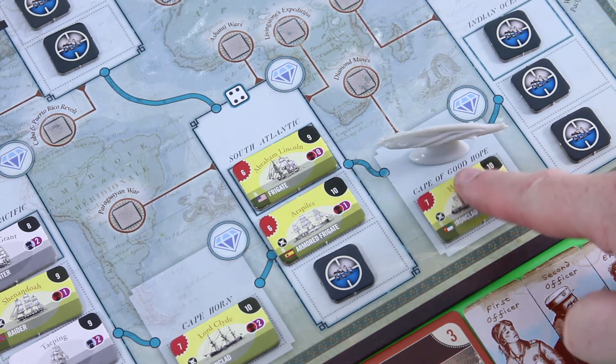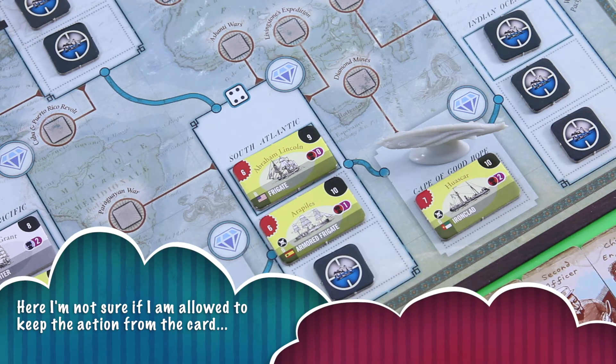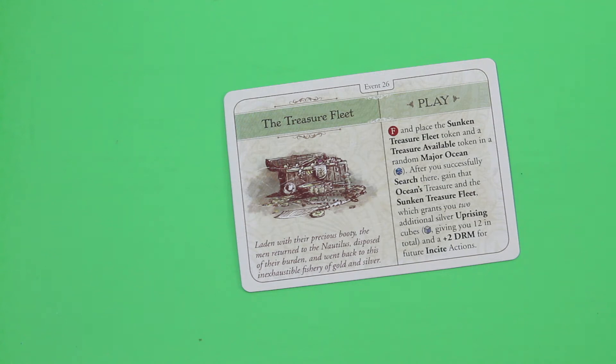I will not continue fighting that warship — the risk is simply too high. We could damage our ship and crew badly. I'll call it this round. We still have one action left but I'll keep it for the next round. Next card: 'The Treasure Fleet.' Fail and place the sunken treasure fleet token and a treasure available token in a random major ocean. After a successful search there, gain that ocean's treasure and the sunken treasure fleet, which grants two additional silver uprising cubes giving twelve total, plus a DRM bonus for future inside actions. Wow, this may really change the plan.